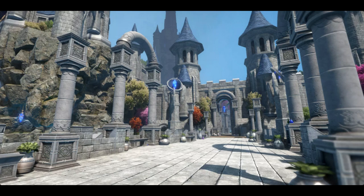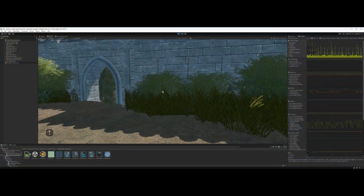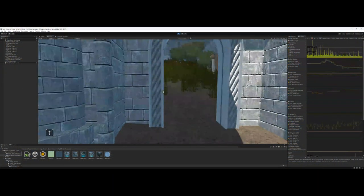I should also mention — this Aquarius Max asset, unlike the last two I reviewed, does have at least one dependency: Shader Graph. From what I've seen, they explicitly state dependencies like that on the asset page, so you just have to install it through the Package Manager in Unity and you're good to go.